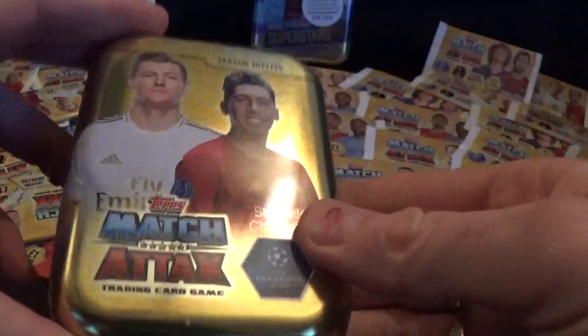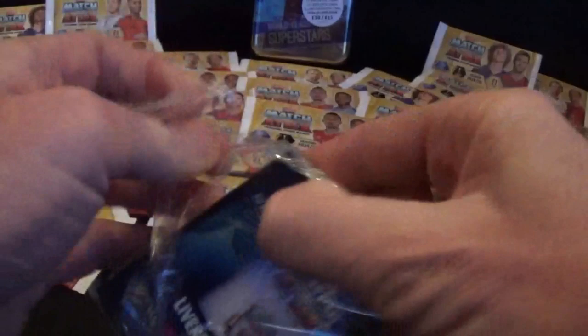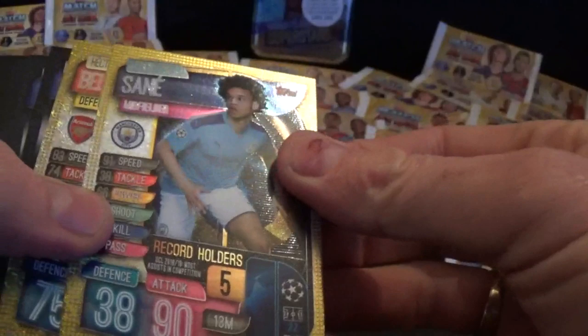Manchester United 2-0 up at Norwich, Liverpool trailing 1-0 at home to Spurs, and Arsenal 2-0 at home to Palace. Let's open another pocket tin. We've got another bronze Harry Kane limited edition - never mind. There's our Harry Kane bronze limited edition.